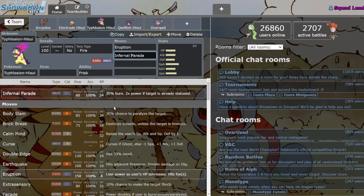Infernal Parade has a 30% chance to burn, but also it's double in power if the Mon you're attacking has a status condition — so it's basically Hex plus Scald at the same time, which is ridiculous. You have a chance to burn, and if you do burn, you're doing twice as much damage. This move is kind of insane, it's easy to spam, and you can snowball with it pretty quickly.